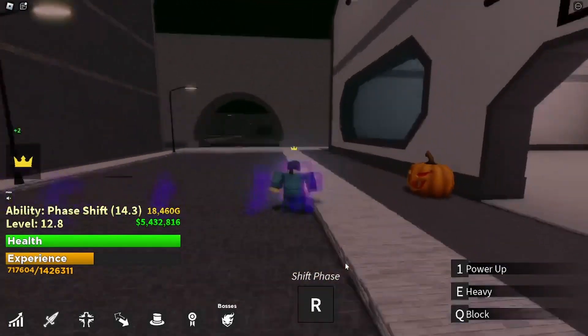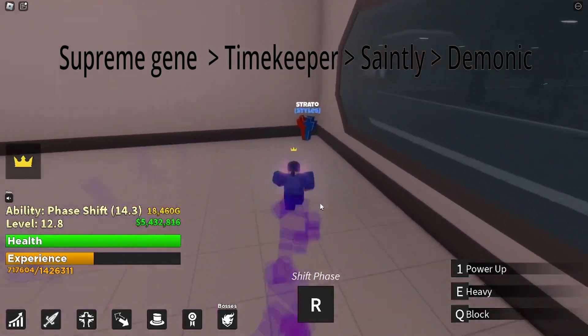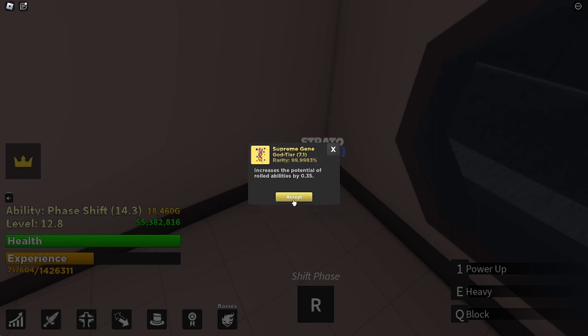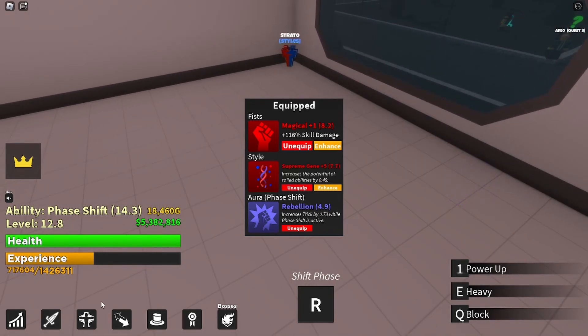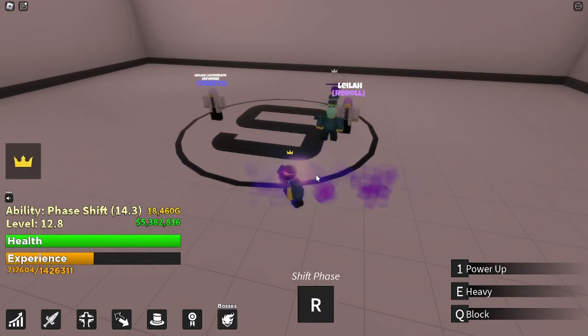Styles are in the Spectra Lab. The god tier changes every day. The top ones are Supreme Gene and Demonic - I'll put them on screen since I can't remember all four. I recommend getting Supreme Gene and Demonic because they help you out a lot. Demonic gives you more chances to get a good ability, and it also makes you deal a lot more damage.